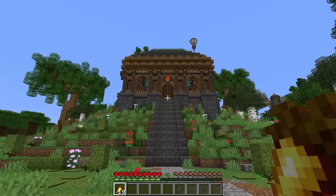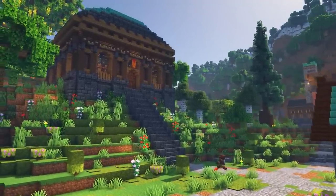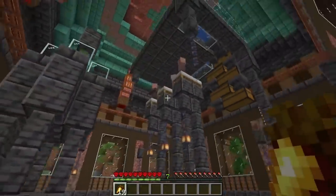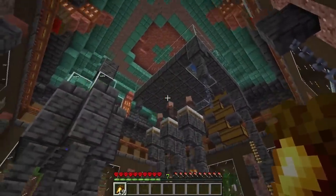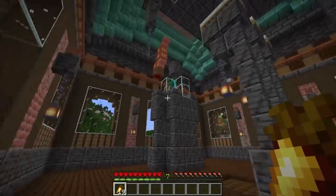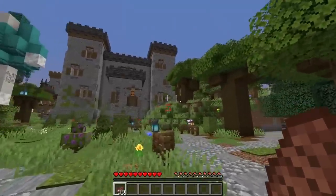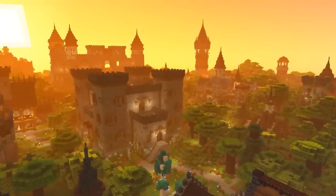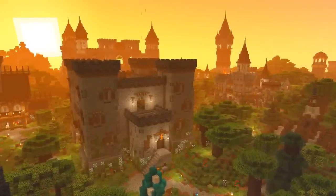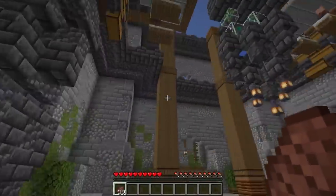For the Minecraft 1.18 hardcore world I went back to a more traditional look — a really cool little warehouse with a steampunk look for the iron farm. Again using Logical Geek Boy's tutorial but this time just one pod instead of two, and it works lovely. You can hear it working. I love the copper roof. Last but not least, our Empires SMP Season 1 iron farm castle — epic, huge, and so much detail.